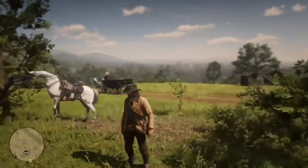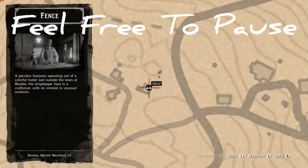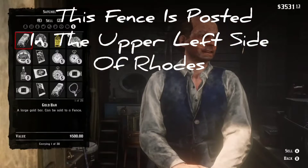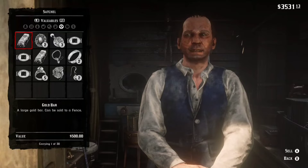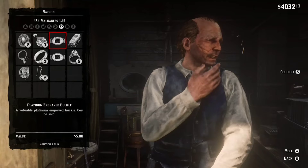You clicked this video because you wanted to know what a fence or a trading post looks like in Red Dead Redemption 2, so you can sell all the goods you've stolen from NPCs or robbed in houses. Gold, rings, jewelry, and many more items can be sold at Fences.